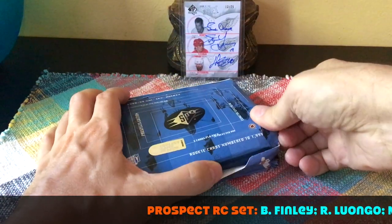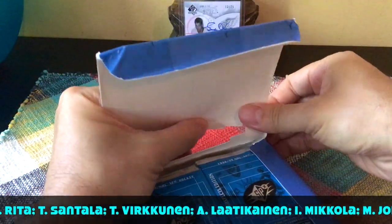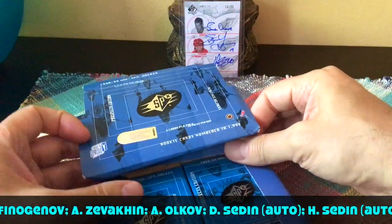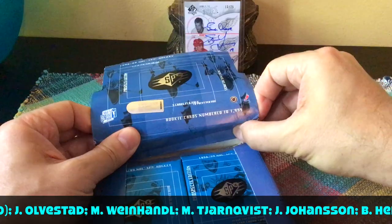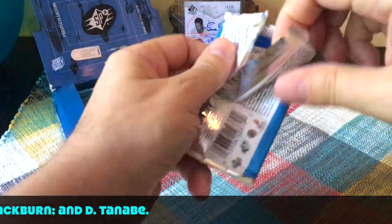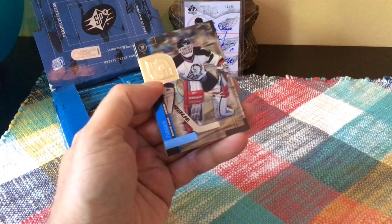In terms of the big name rookies — although they're not necessarily true rookies — we'd be looking for Roberto Luongo, Brendan Morrow, the Sedine brothers, David Legwand, and mostly a bunch of no-names. There's Brian Finley, Maxime Finneganoff who had a short career I believe with Buffalo before going off to the KHL. Three cards per pack and these are going to stick like nobody's business.